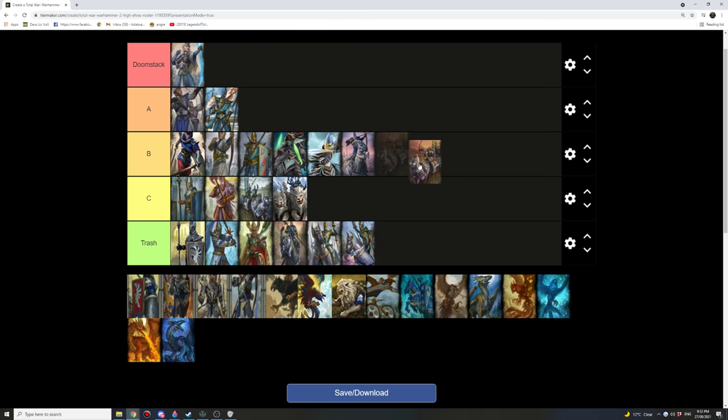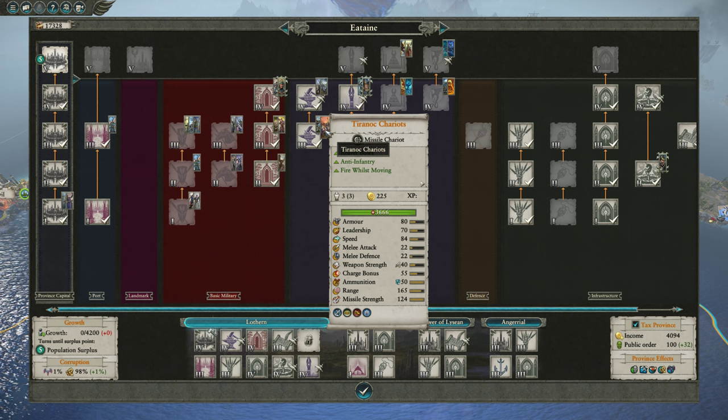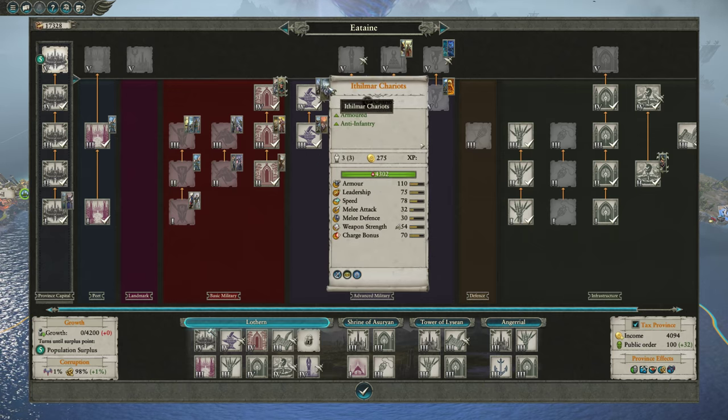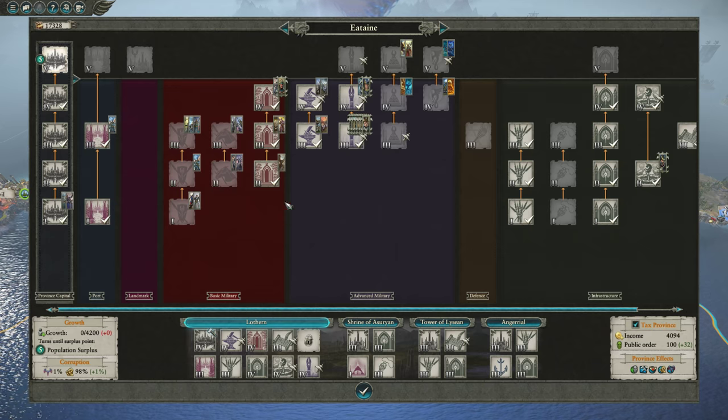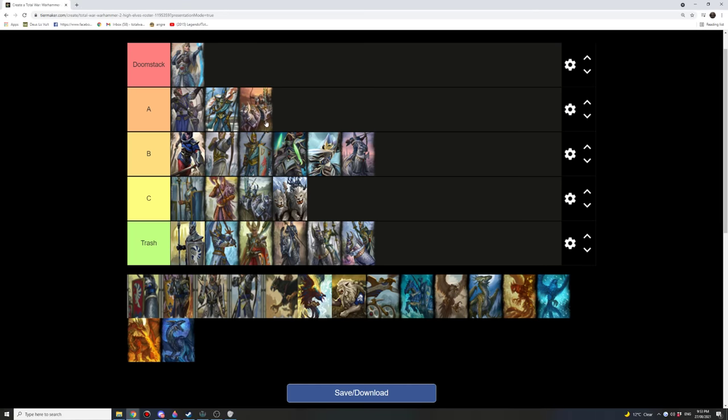The Tyrannoch Chariot — I'd actually put that as A tier. They're tier 3, so actually lower tier than the melee chariot, just with lower melee stats. But the Tyrannoch Chariot has 50 ammunition and 165 range — the same range as Lothern Sea Guard — recruiting at tier 3 is pretty damn good value. Just don't throw them into melee. I'm leaning towards somewhere between A and B, but I'll leave it at A tier. If you like cavalry, I would say this is probably the best cavalry unit in their roster.